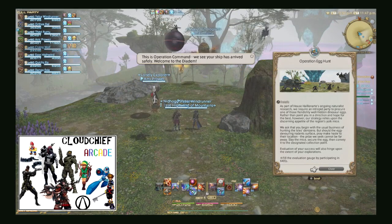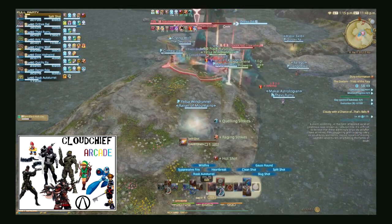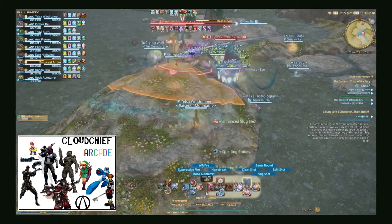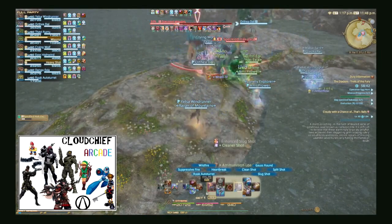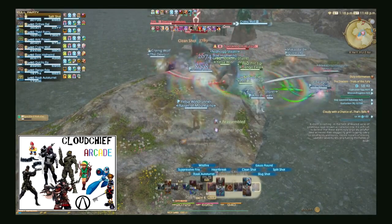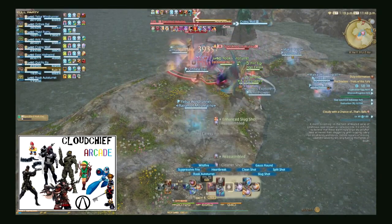When you enter you'll be given an objective. You want to head straight to that objective and do it first. You pretty much want your focus to be on doing your fates and your main objectives, as that's the main reason to do it and it's going to help you get the 265 gear.